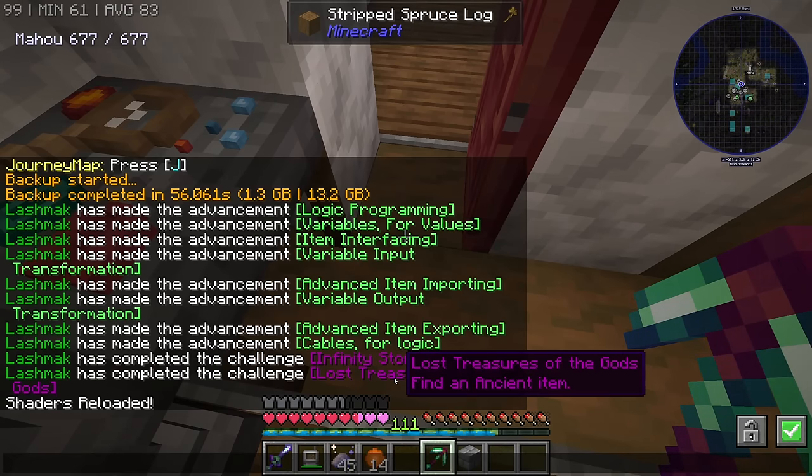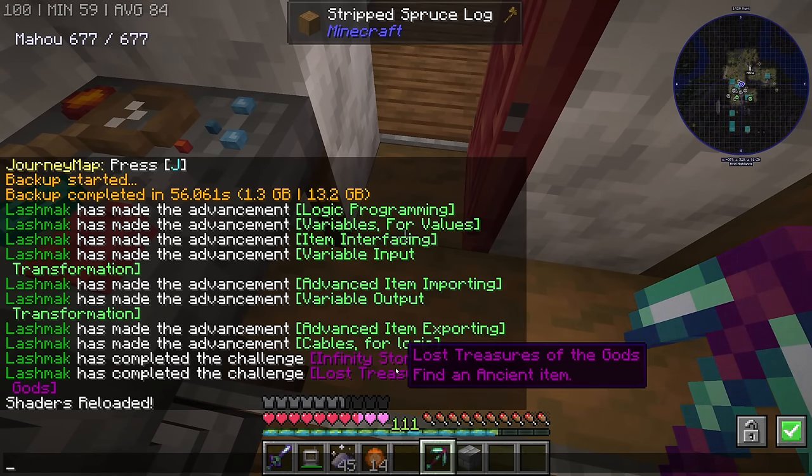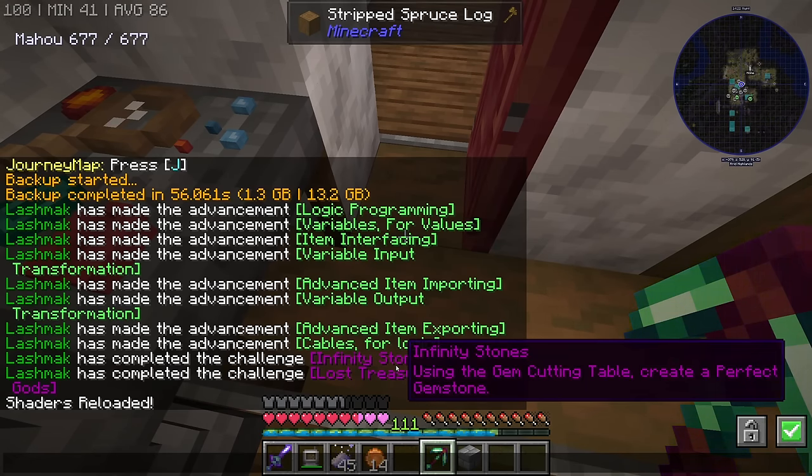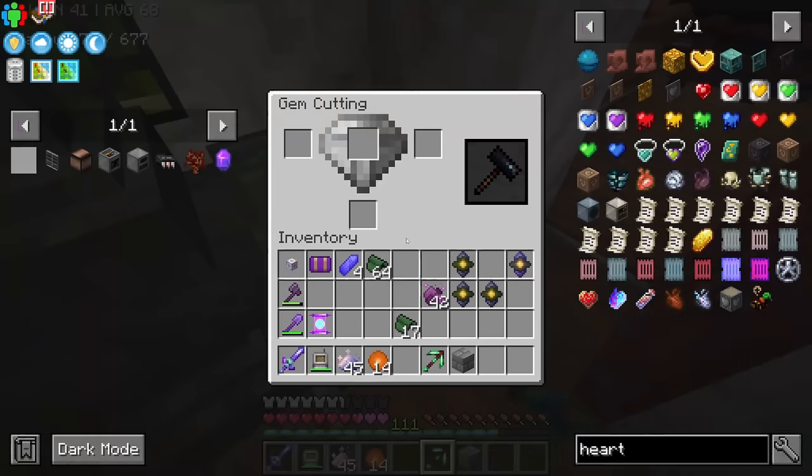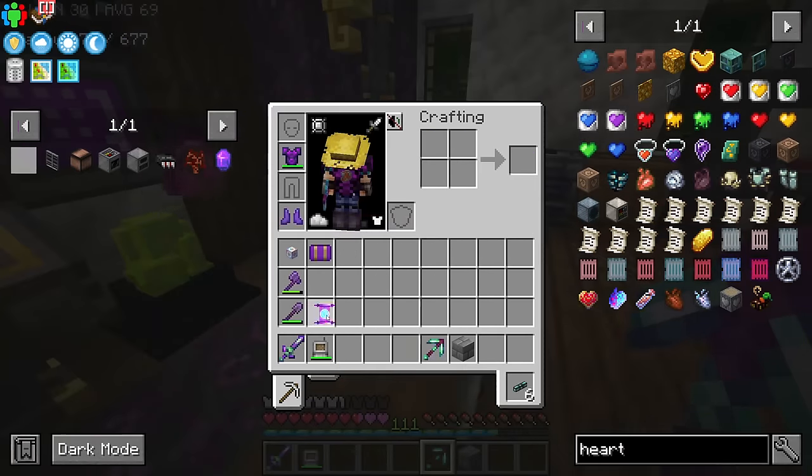And it's a challenge. I pressed the wrong button again. Lost Treasure of the Gods. I didn't find it, I made it. The reason I love this is that if you wear it on your chestplate, it's going to give you plus 30% to your maximum health. That's a lot. It's just that I really wanted to make another one. Yeah, that could take some time. But really, it's actually paying off.